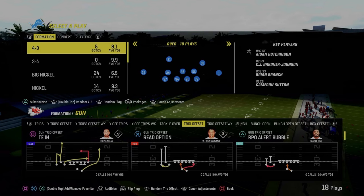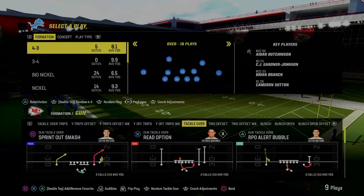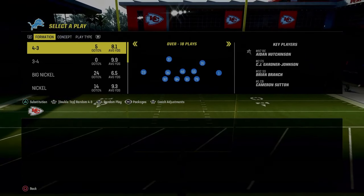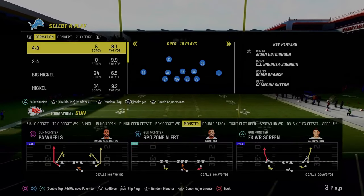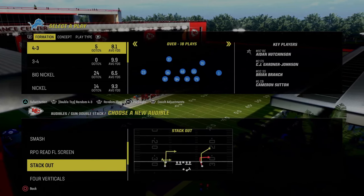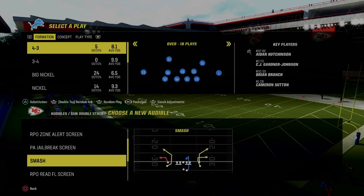I really like coming out in the trio offset or trio offset weak formation and then audibling into the rest of my plays. The other formations I want to highlight are Gun Monster and Gun Double Stack. In the double stack, you see the RPO Zone Alert Screen, but the better play is the RPO Read FO Screen. The RPO read plays are better than a standard RPO play, and we'll explain why when we get on the field.